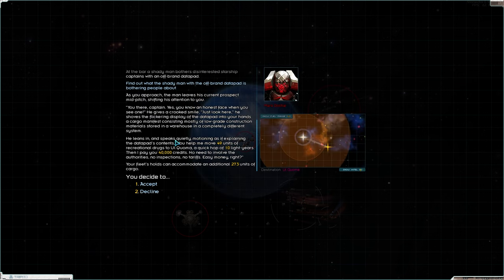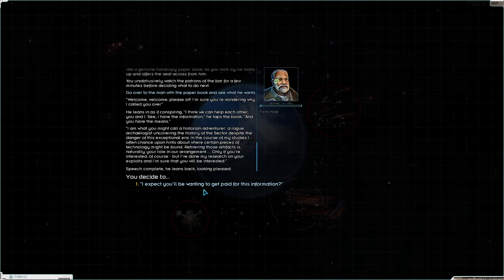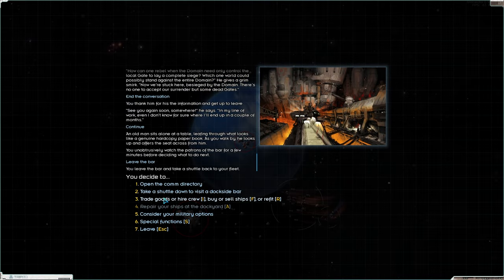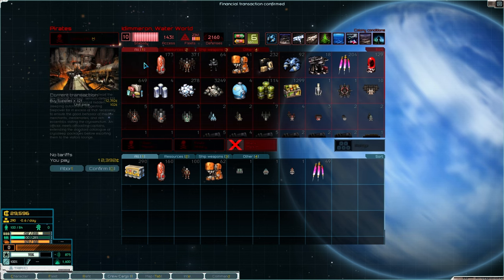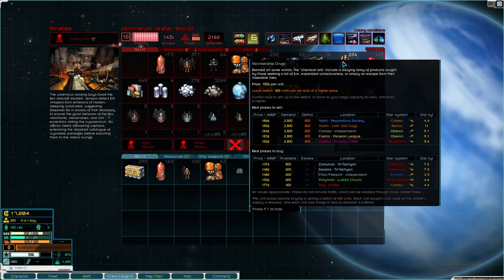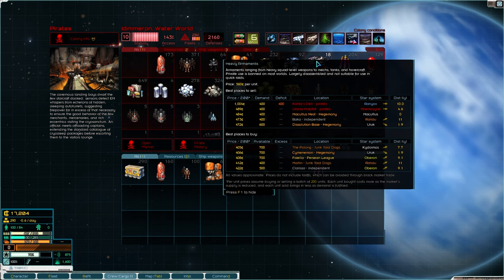At the dockside bar, a shady man leans in and speaks quietly: help move 49 units of recreational drugs a hop and a light jump away, and he'll pay 40,000 credits. Accepted — didn't even need to finish the sentence. Declining the intel offer. Let's get fuel — cheap petrol — buying from the black market. Filling up and getting some more supplies. Looking at recreational drugs: buying for 185, selling for 185. Not great.